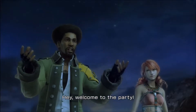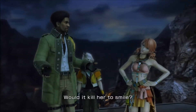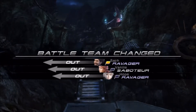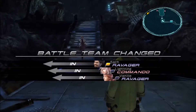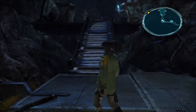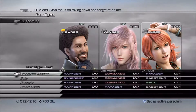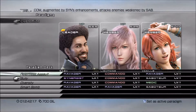"Welcome to the party. You miss us?" "Would it kill her to smile?" "Time to move." Okay, so Lightning's back, which means we've got our Commando back. We're back and I've got Relentless Assault set up automatically.